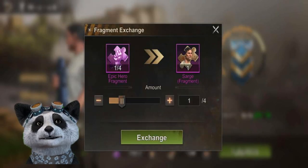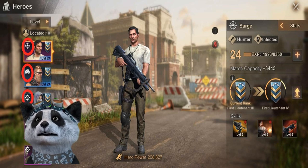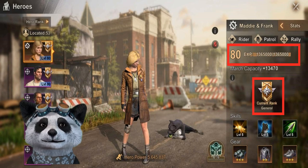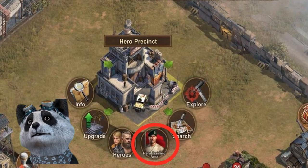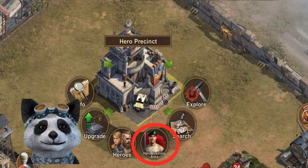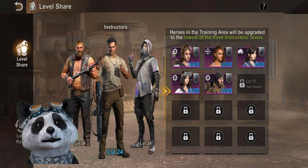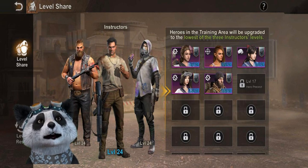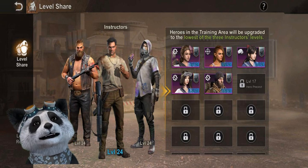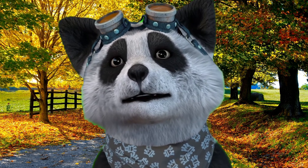The next tip is to use your fragments and experience books to get one hero in each type to level 18 general rank. Because in the hero precinct you will have the hero training area, and there you can place all the heroes to get the max level.